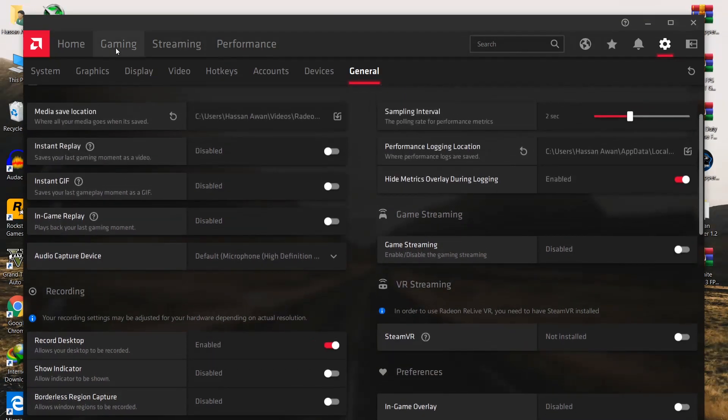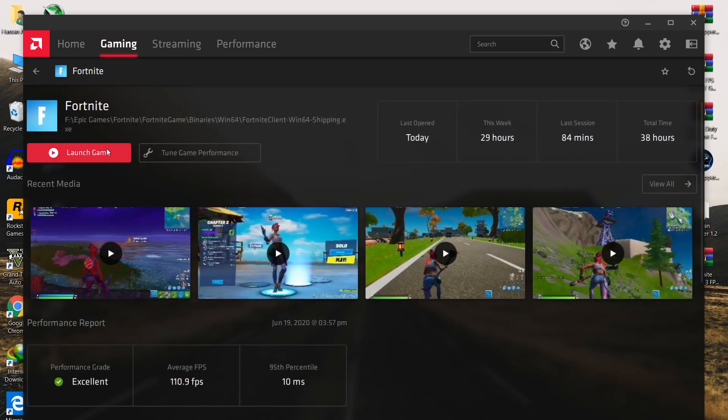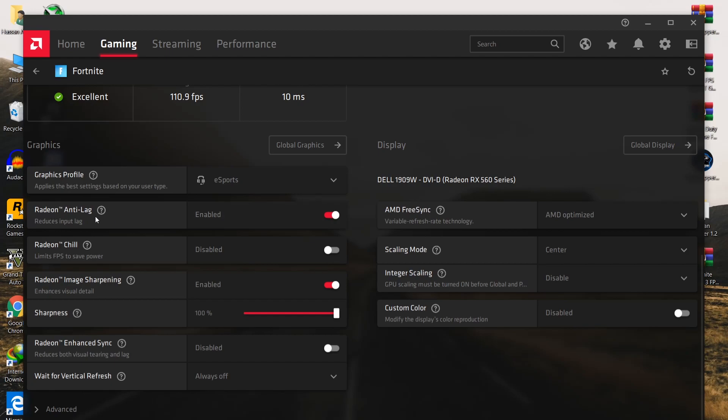Now go to the Gaming tab and set up the best settings for Fortnite. Scan all games on your PC, then click on Fortnite. From here, set the Graphics Profile to eSport again. For Radeon Anti-Lag, enable it. For Image Sharpening, set it to 80%.